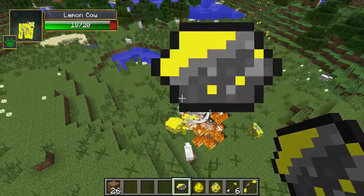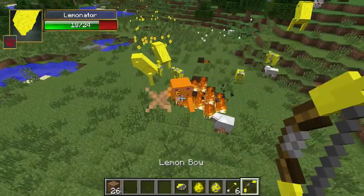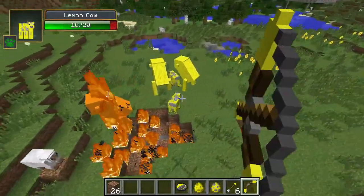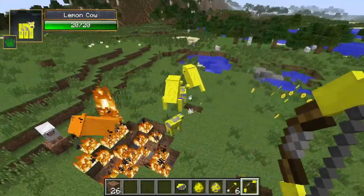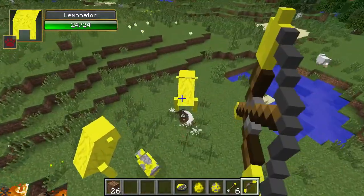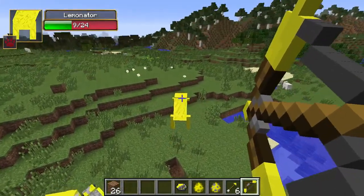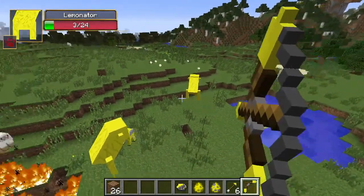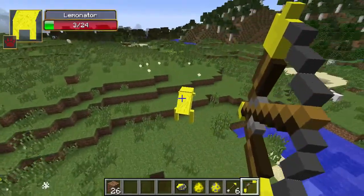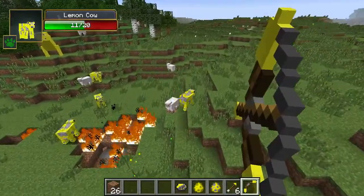The grenades look like they do about 8 damage a piece if you hit the target. Let's check the bow. It looks like about 6 damage — but they don't explode if you hit the actual mob directly. If I hit the ground near them, the explosion doesn't seem to do anything. The actual arrow from a fully drawn bow looks to deal about 10 damage. Let's hit a cow — that's 9. So it's still pretty strong — it's a very strong bow.